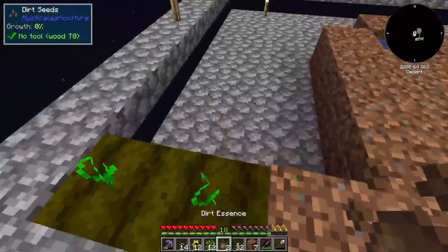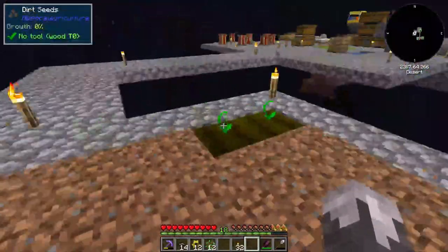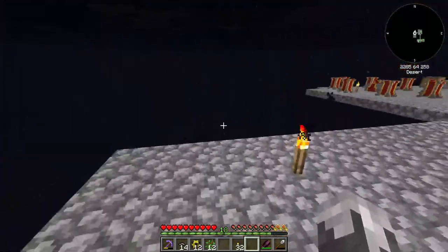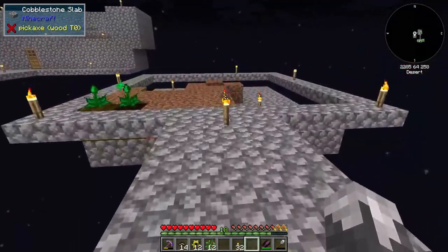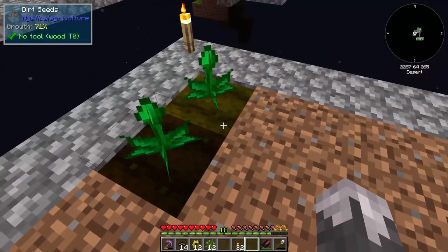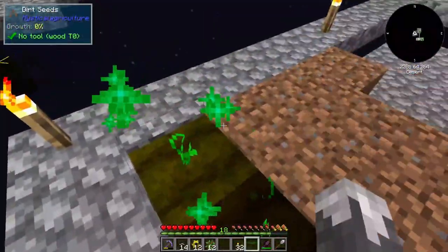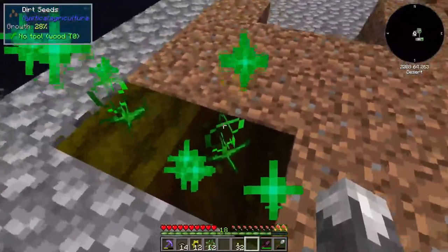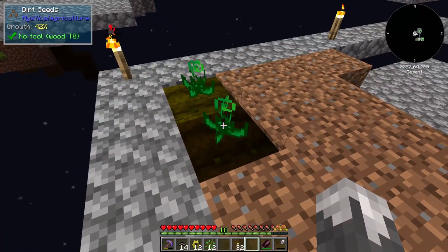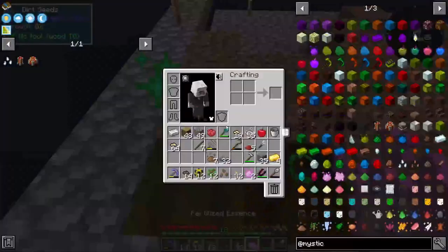As you can see we've already got two planted. If it comes to a thing where we're not getting a whole lot from just these two, we can always make more. We've got a way of getting dirt going at least. Those things are growing really, really fast — they just grew! Are we getting a bonus from running around, or is it just from the grass itself?